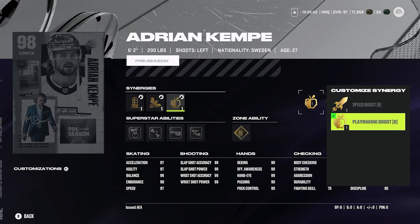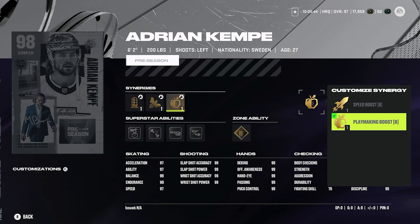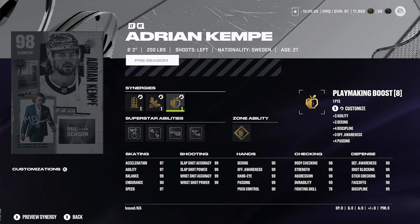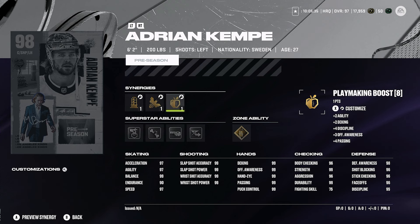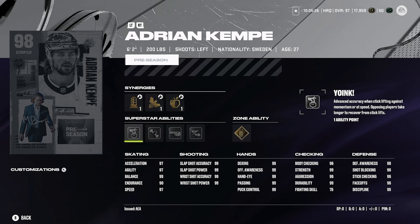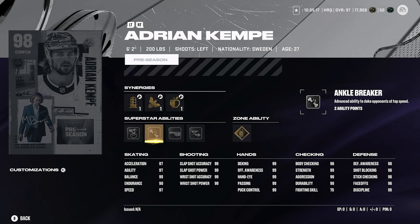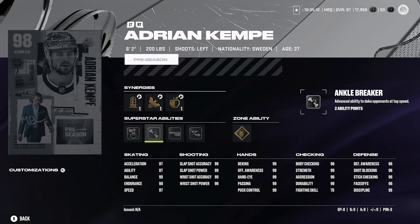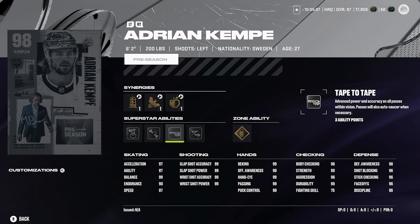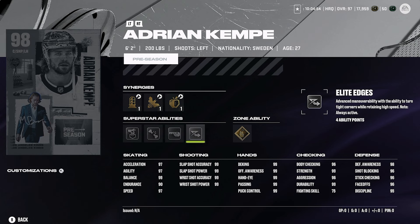He's got checking boost, agile dangler boost, shooting boost, defensive boost, speed boost, and playmaking boost. Speed boost gets him up to 99 speed, which is fantastic. With synergies he gets 99 face-offs too, which is tremendous. His abilities are a little questionable — yoink is not amazing, ankle breaker is an L ability unless you're just trying to deke all game, tape to tape I don't find very impactful. Elite edges is not a phenomenal ability but with 99 speed I would still activate it. Gold make it snappy I would definitely activate — why not have a shooting ability?